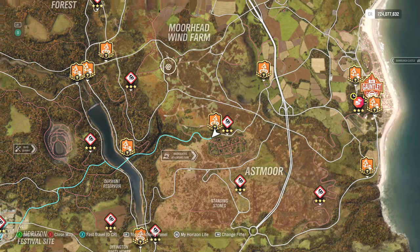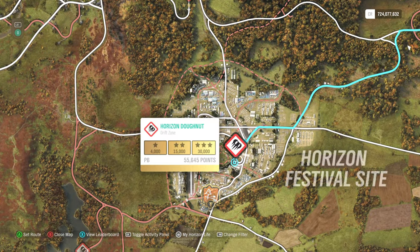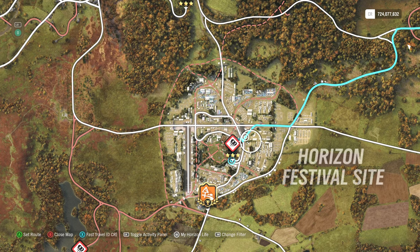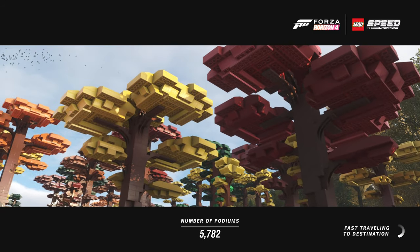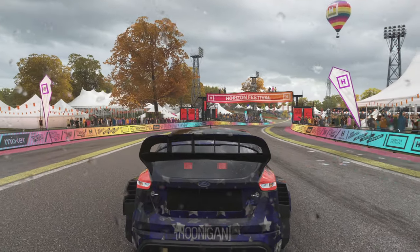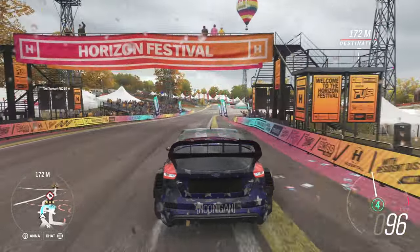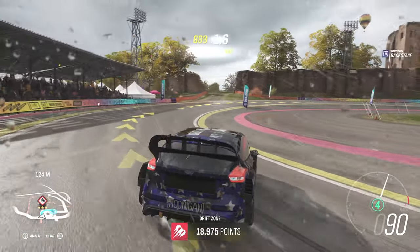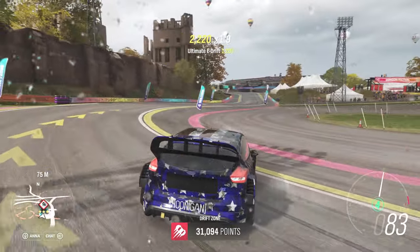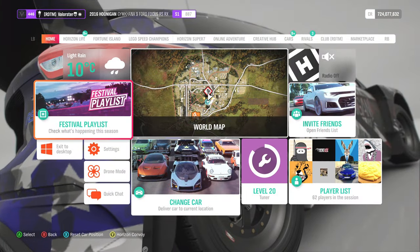The next one is basically drift. I would recommend this one — it's the easiest. If you have a nice entry speed, you can basically go full throttle in it. I don't like the music here because you always get a claim on it. As you can see, I'm basically not steering anything, and I already have enough.